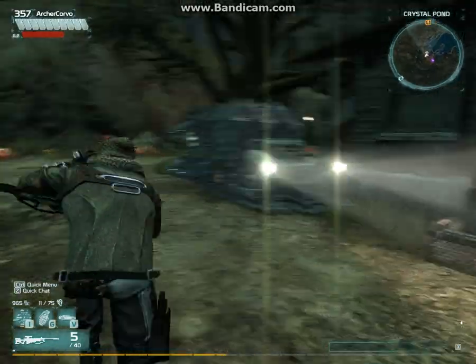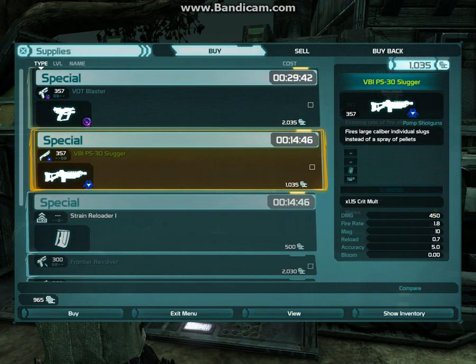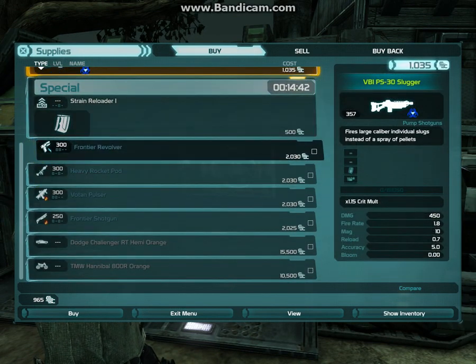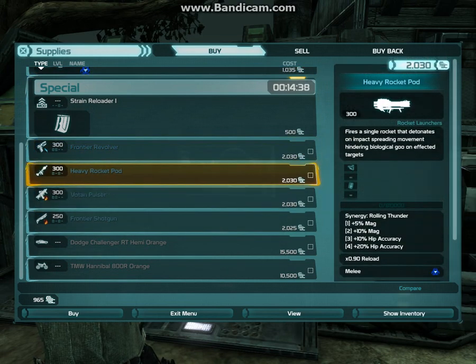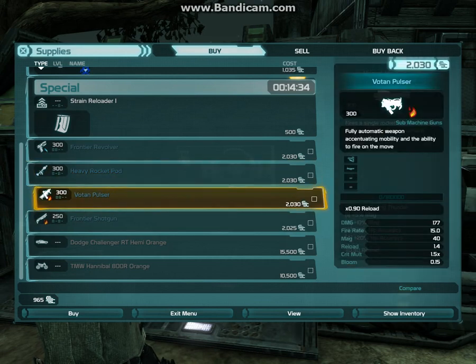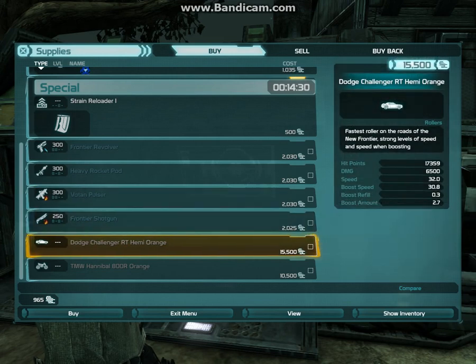This is a really nice shop. I'm going to show you in just a moment. It has the normal specials that most shops do, but it also has a pretty nice pistol, a pretty good rocket launcher — I mean, that's one of the best I've seen — a nice submachine gun, a nice shotgun, and the Dodge Challenger for 15,500 script.